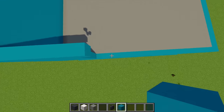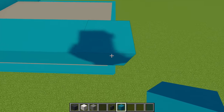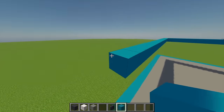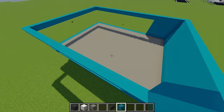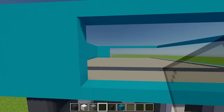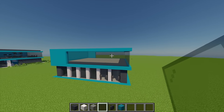Place one block as a guide, mirroring the bottom layout on the top, making sure to align with the correct point, then build all the way around until meeting up. That'll give space for a big window. For this window, go back to the black stained glass panes and fill in the entire area to create a nice large window.